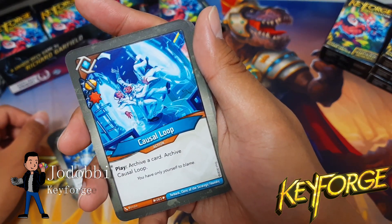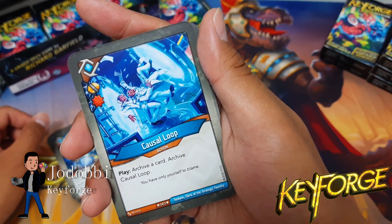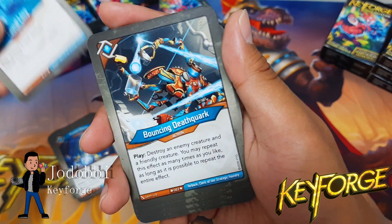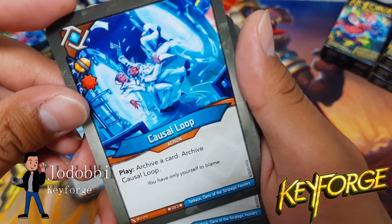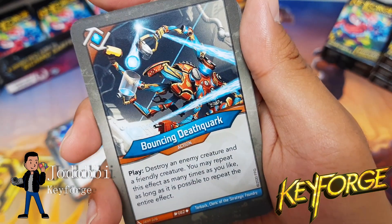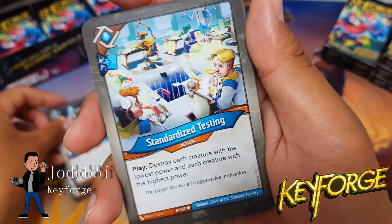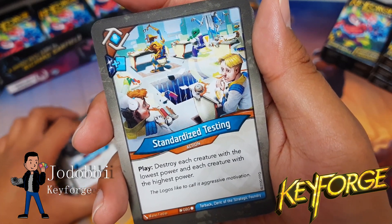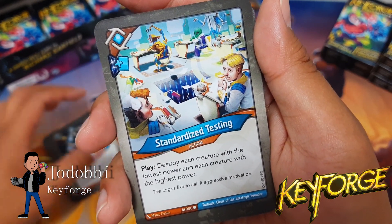Research Smoko. Fission Bloom — cool. Cause a Loop with a capture icon — archive a card, archive Cause a Loop. Bouncing Death Quark — neat, I like that.